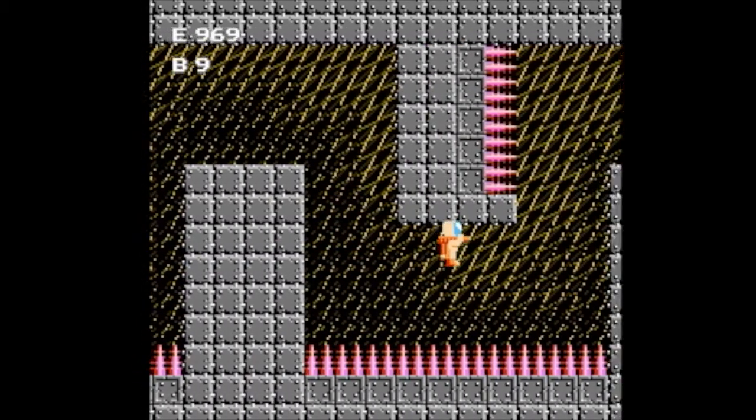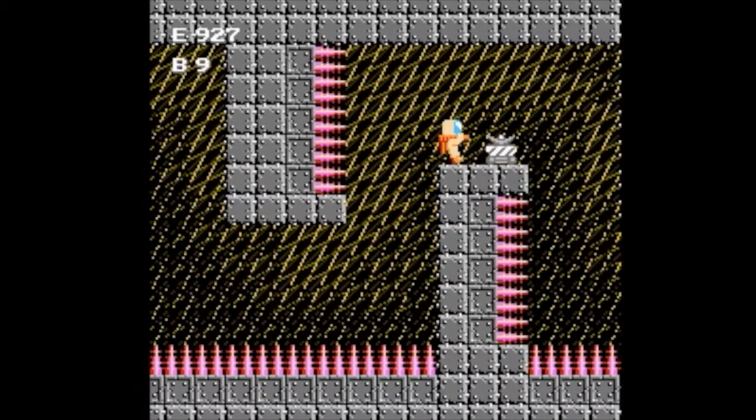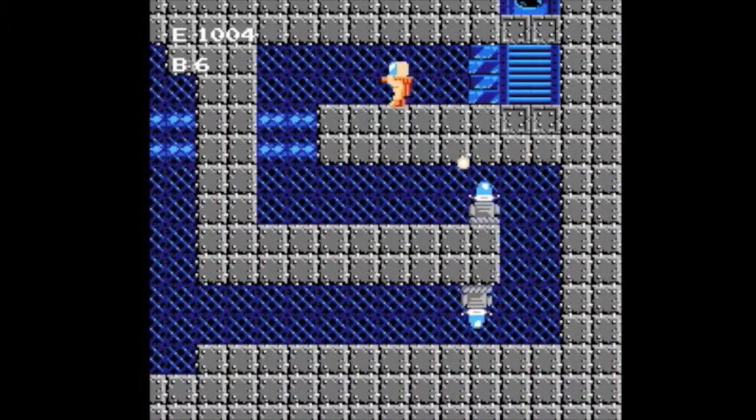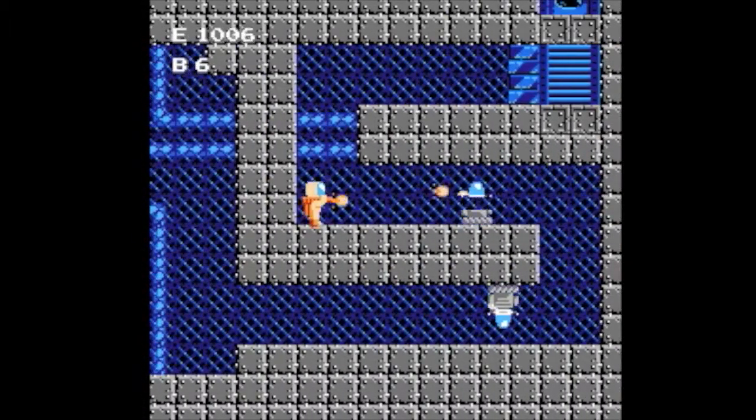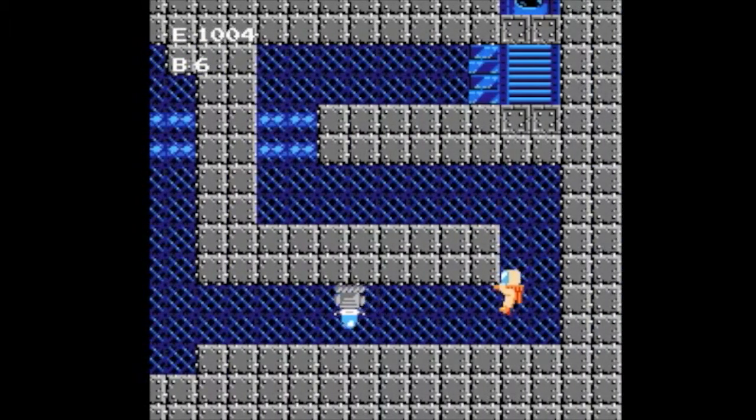While you're flying and blasting these gits to smithereens, you can collect power-ups. These increase your E and B counts up there in the corner — yeah, those ones. These have no effect in the side-scrolling stages.